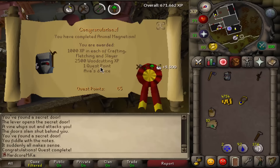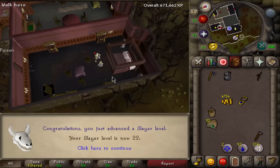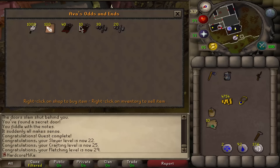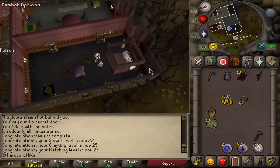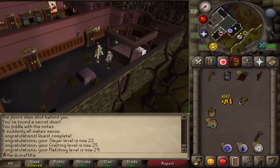Here we are about to complete Animal Magnetism — 1000 experience in Crafting, Fletching, and Slayer, 2500 in Woodcutting, and one quest point. Most importantly, we get Ava's Accumulator. I'll need to buy a couple of Steel Arrows from different worlds, but then I'll have Ava's Accumulator, which will be amazing for range training. Super happy I got that quest out of the way.